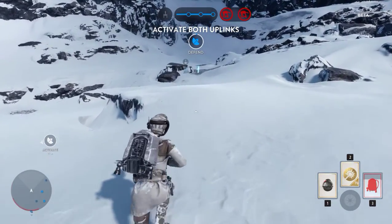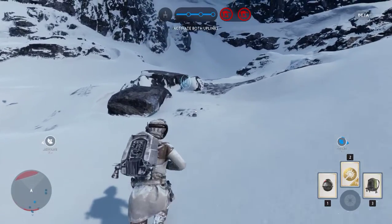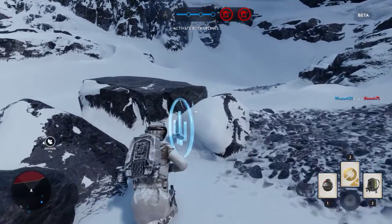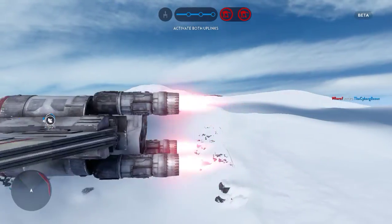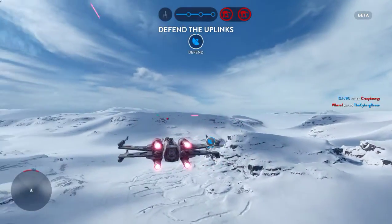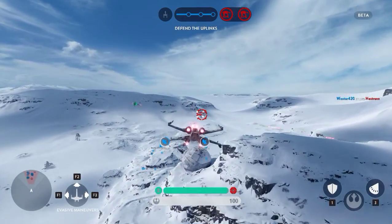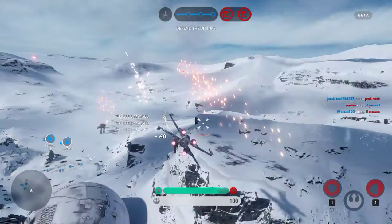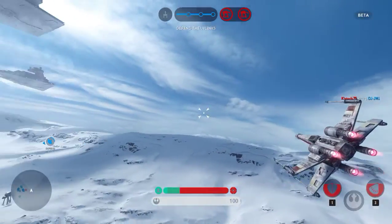The Uplink Station has been activated. Hold it! I'm calling Red Squadron, can we get some X-Wing support? Red 5, standing by. Enemy fighter is locking onto you. That's a sight for sore eyes.